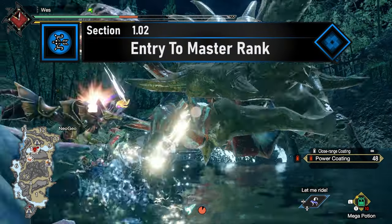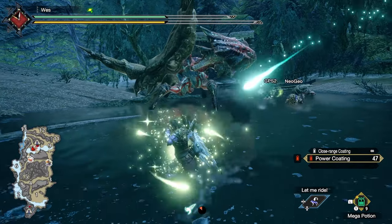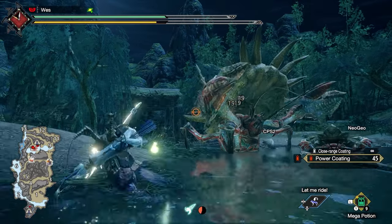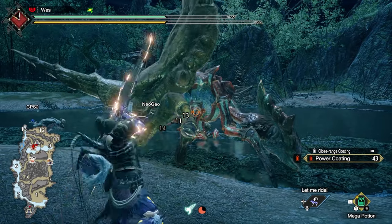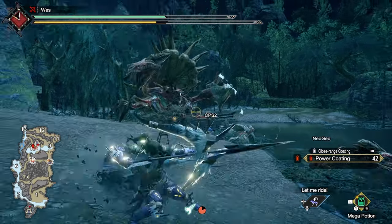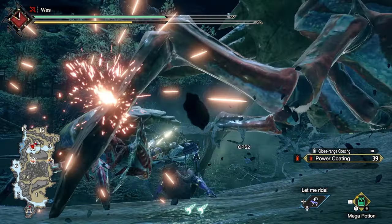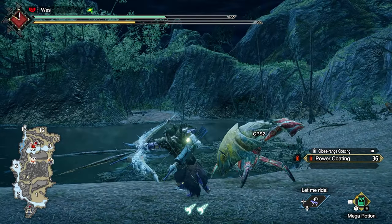Your first task to get into Master Rank will be to hunt a Daimyo Hermitaur in the Urgent Quest, Uninvited Guest. Daimyo Hermitaur is weak to Thunder, Fire, and Ice in that order — equip yourself appropriately using your best high rank weapons and armor. You'll want to try to break its shell for a Time Worn Crimson Horn, which can also be obtained by Capturing. It's not a huge deal if you don't get one, but it will give you a little upgrade immediately.